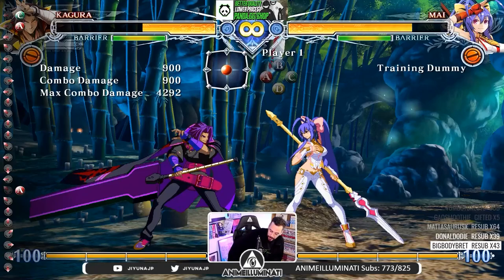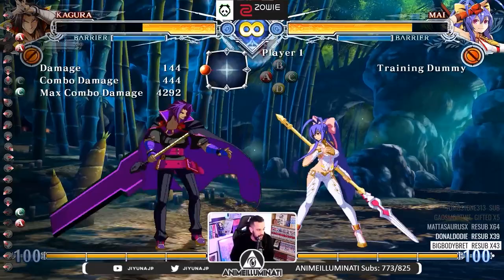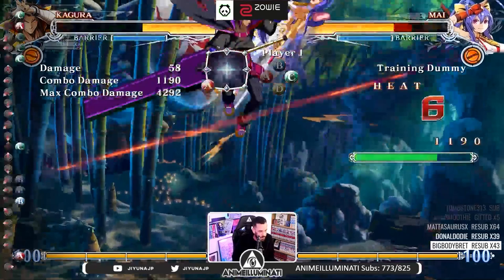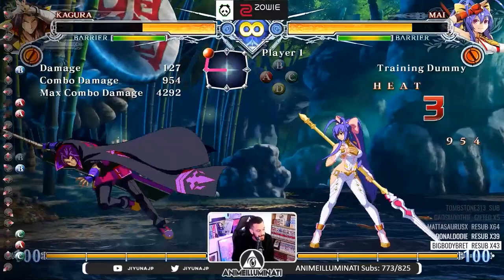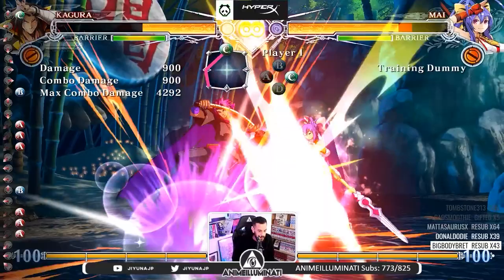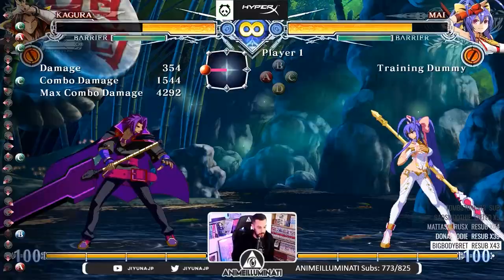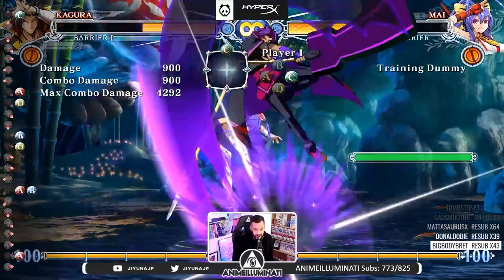The most important thing about this character is the DP. He actually has a flash kick, and both his fireball and flash kick are charge motions. Because of that you can get it out a lot faster — it's much stronger on defense because you can react. It's very easy to hold down-back and react to an air attack by pressing up. B1 is your anti-air for any jump-in, and C1 is your reversal during block strings or on wake-up. Count the DPs in this video — there's going to be a lot.